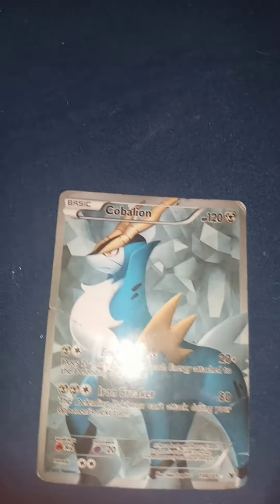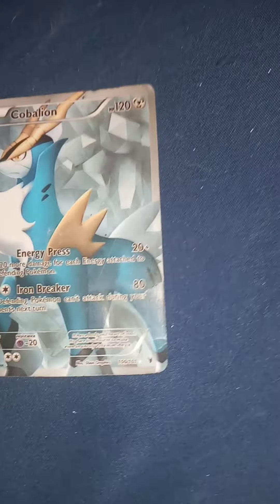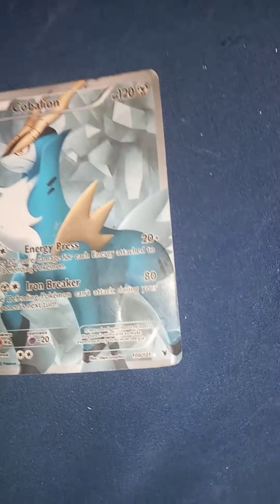Copa Lion. Energy Press: does three more damage for each energy attached to the defending Pokemon. Iron Breaker: the defending Pokemon can't attack during your opponent's next turn.